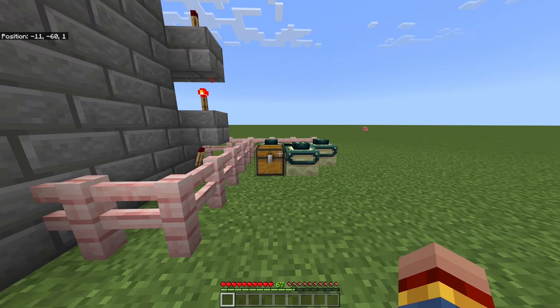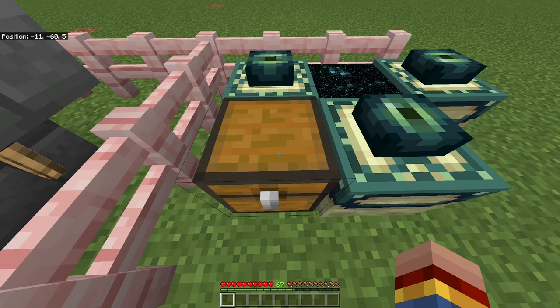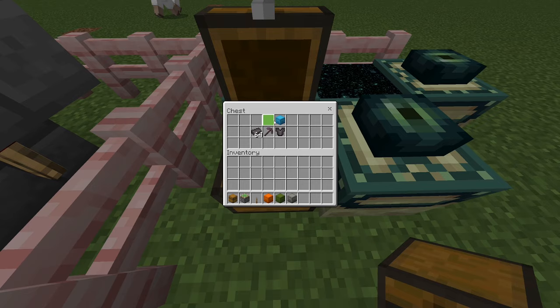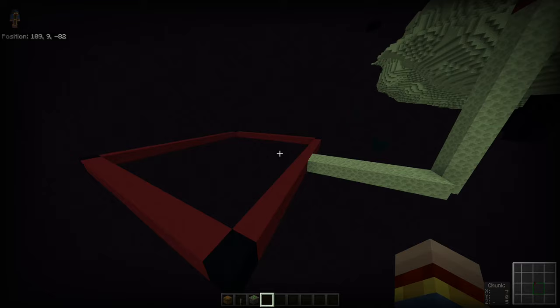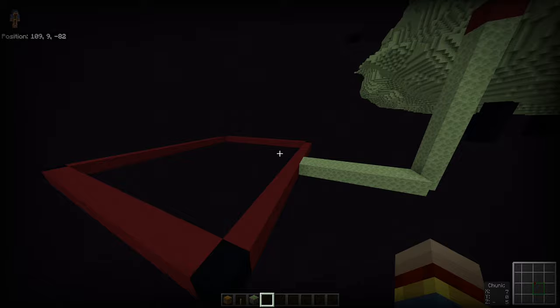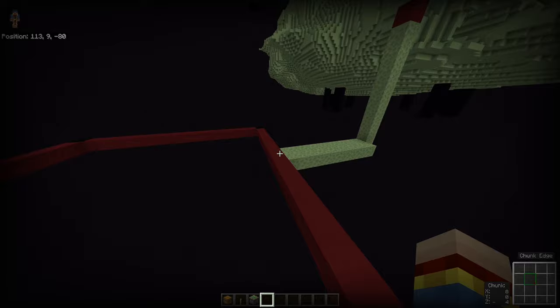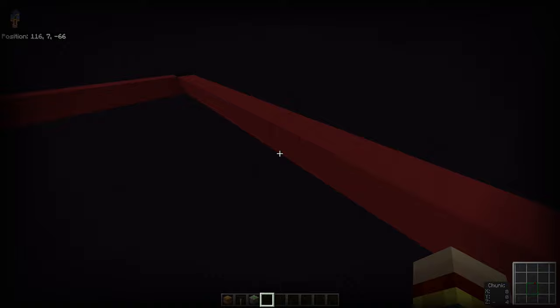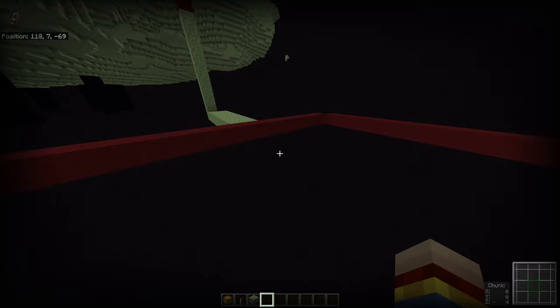Last but not least is the most powerful duplication glitch for all kinds of worlds in Minecraft Bedrock 1.20. You'll need a chest, a sticky piston, a lever, and all the items you want to duplicate — shulker boxes work too. You need an empty chunk in the End dimension below Y-level 16. Using a chunk border resource pack, confirm there are no blocks in the target chunk.